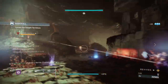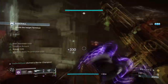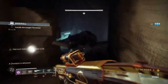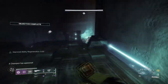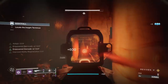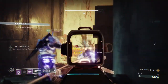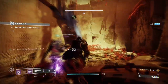Starting off with the subclass, we'll be running with the Sentinel Shield and Bubble as two options available — use whichever if you want to stay mobile or stay in one place, as this will vary from content to content. Our focus is to use Heart of Inmost Light as much as we can so that our grenades, class ability, and melee all get equal chance of use and come back stronger. With how I've set it up, you'll always have your barricade available to start the interaction and go from there.